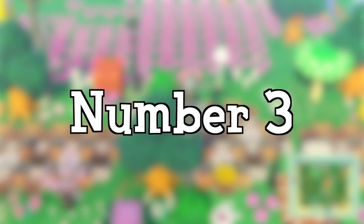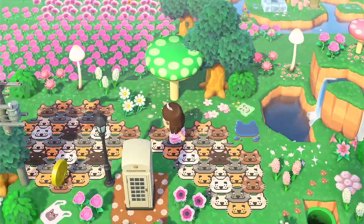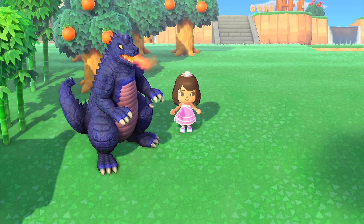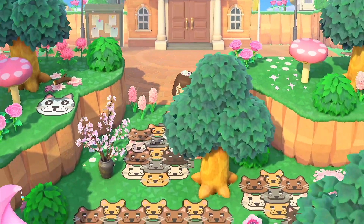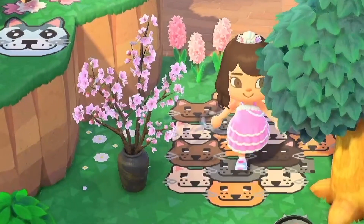For number three, we all know there are a bunch of interactable items in the game — not as many as I'd have liked, but we've got the Mario items including the coins, the pipe, the mushrooms, and some other stuff. One I didn't know about — and I had to put on the list — was the cherry blossom branch. I've had it by my entrance for a while now, and it's interactable. How did I not know this? I have no idea.